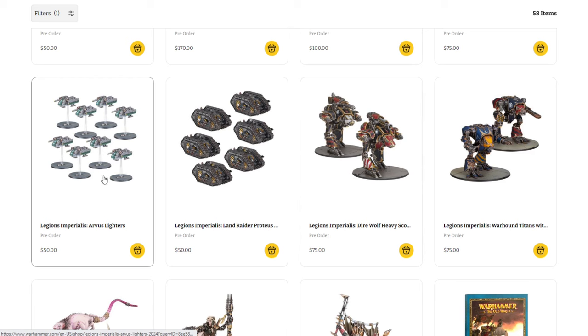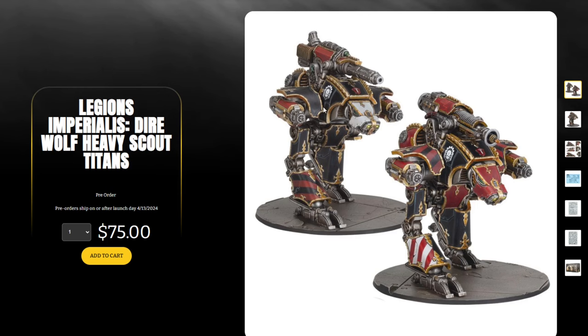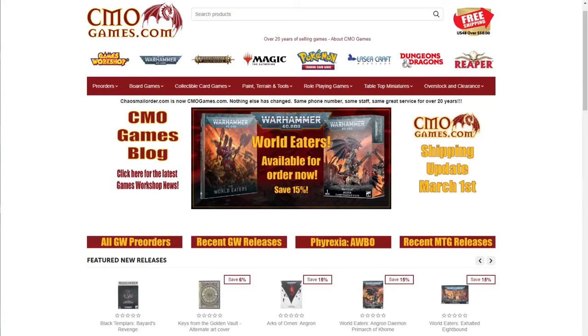We also have the Legion Imperialis Arvus Lighter — eight of those for $50, with flying stands included. The Legion Imperialis Land Raider Proteus gives you six — they're a bit chunkier so you get a couple fewer — $50 for those. Then the Legion Imperialis Direwolf Heavy Scout Titans, with tons of detail packed in, a massive titan cannon on top with stubby little arms — very cool models. $75 for two. Games Workshop seems to be sticking to $50 or $75 price points overall.